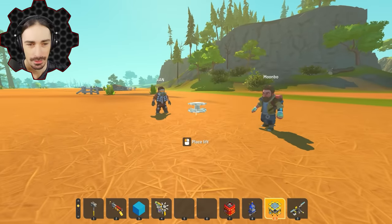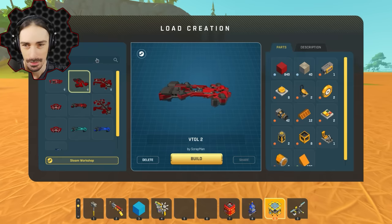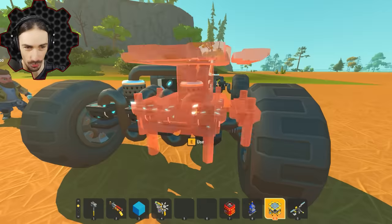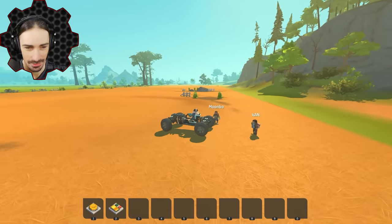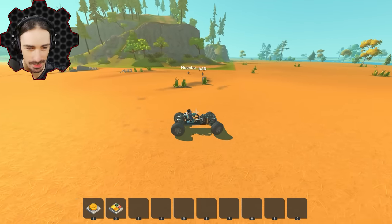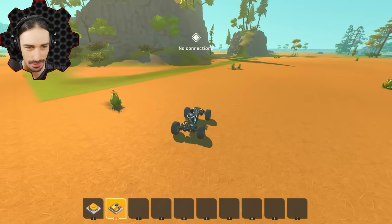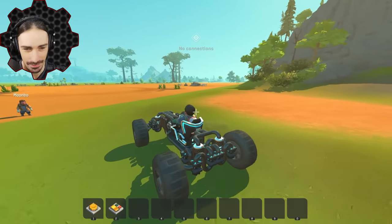ScrapMan, you won first in the last event so you jump first. In first, this is 'Jumping Car' by Sexy Amigo. It has some speed — not the best speed. It has some connections and extra buttons. That's pretty good!